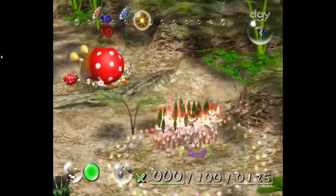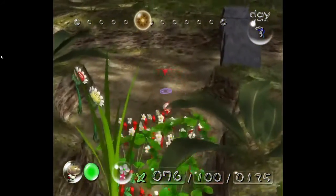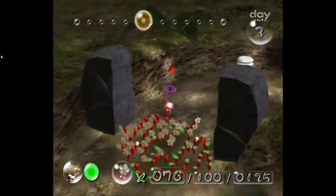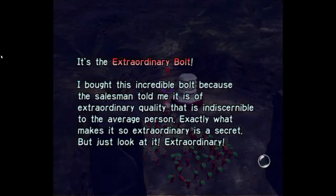You yellows take that Bull War boulder. The reds will grab this Extraordinary Bolt. It's the Extraordinary Bolt — I bought this incredible bolt because the salesman told me it is of extraordinary quality, indiscernible to the average person. Exactly what makes it so extraordinary is a secret, but just look at it. Extraordinary.